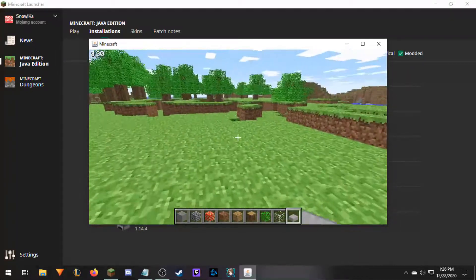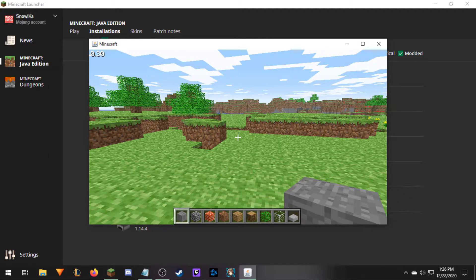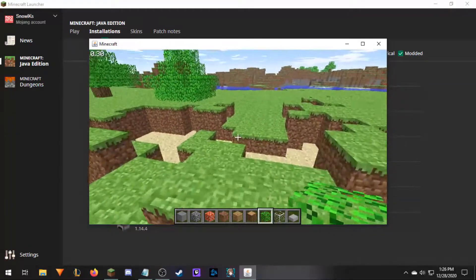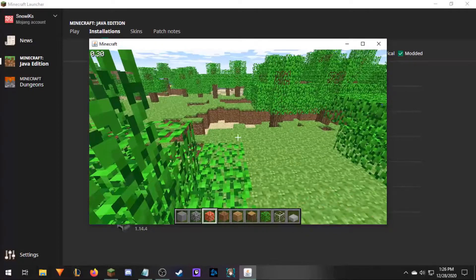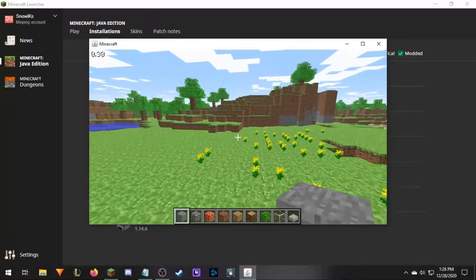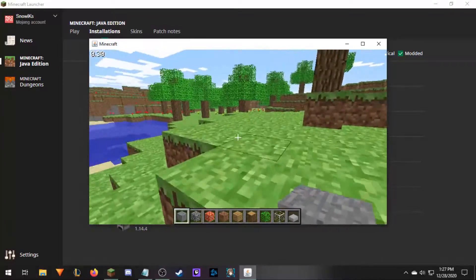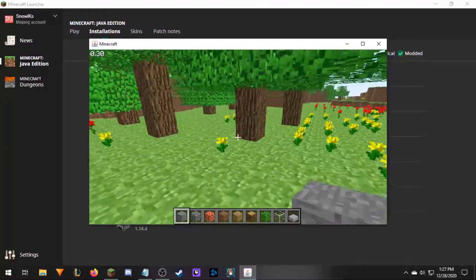We've got all of these blocks we can use. Here are all the blocks currently available in classic mode: cobblestone, bricks, wood planks, leaves — specifically the oak variant. Glass, stone slabs, mossy cobblestone. It exists in the world — you can use it, though I don't know how. You've got saplings, flowers — the red one over there and the yellow right here. You've got mushrooms. And then we've got sand, gravel, sponge. Yes, sponge exists this early in the game. And wool in all the different colors we currently have.